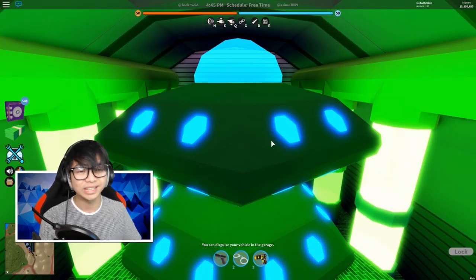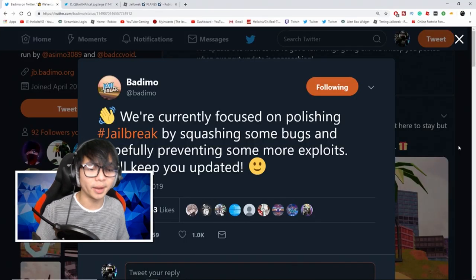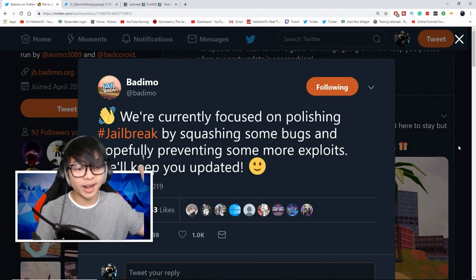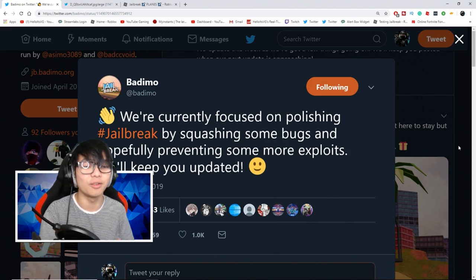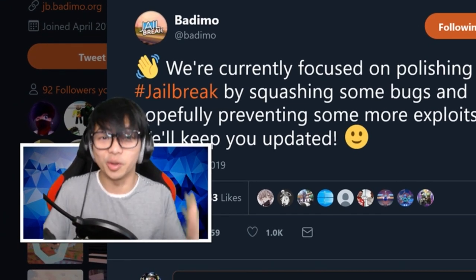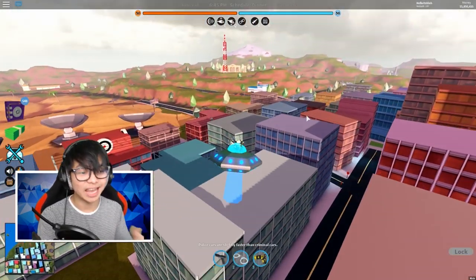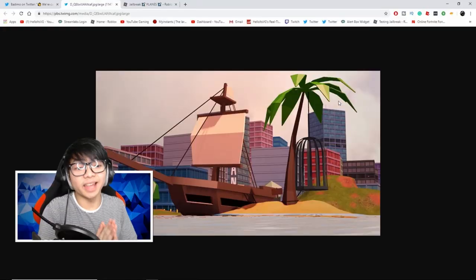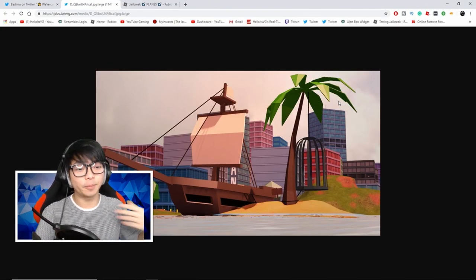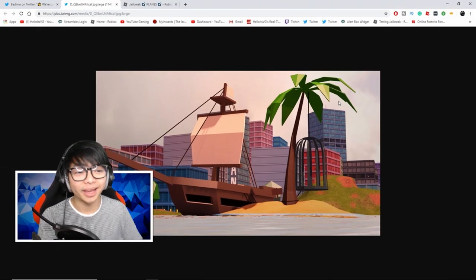The devs are currently focusing on polishing jump gel, fixing bugs, and hopefully preventing more exploits. Bad CC is working on squashing bugs and Asimo is working on the new event. The game is going to be so smooth again. Also, this ship is not here to stay — you cannot buy it. It's just here for show and will drive randomly around the ocean area.